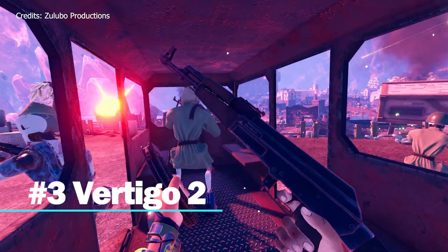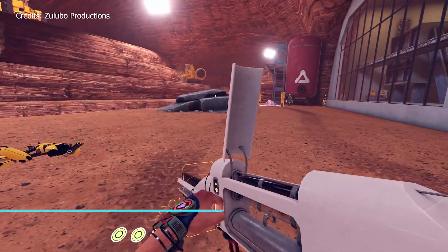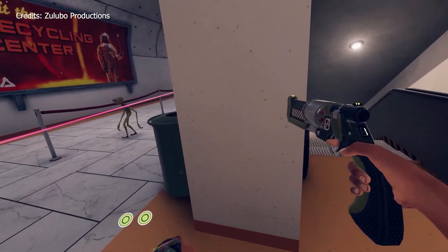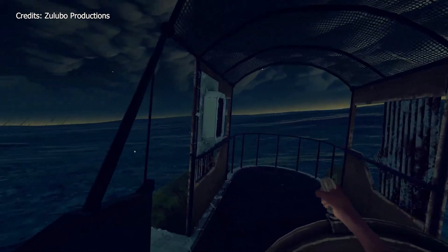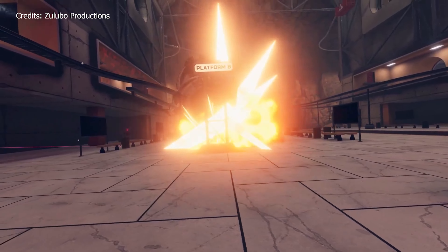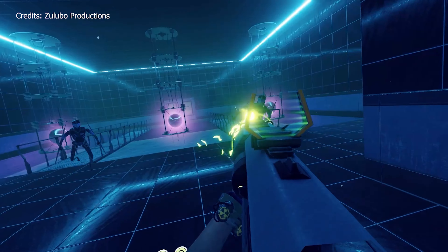Number 3: Vertigo 2. Vertigo 2 is a single-player adventure shooter that sends you exploring through alien flora and fauna from other universes while you find your way home. This game was built from the ground up for VR, and has even drawn comparisons to the legendary VR title Half-Life: Alyx.